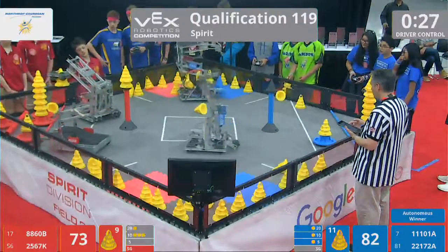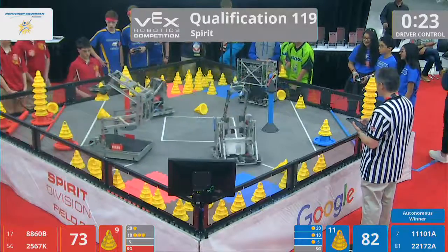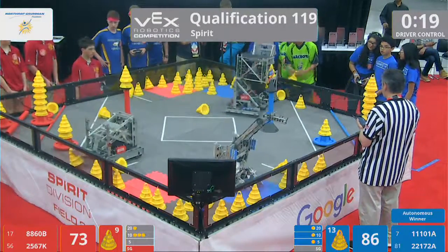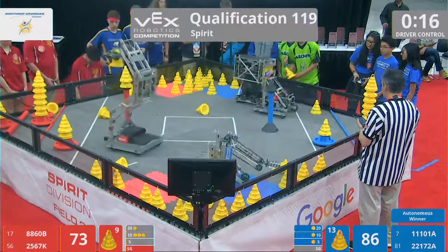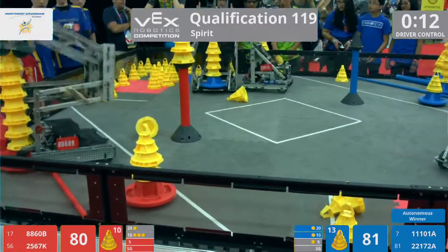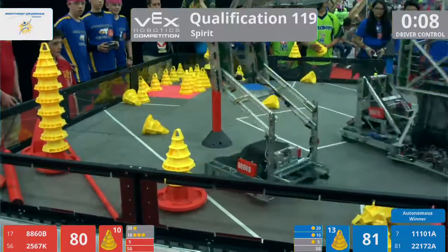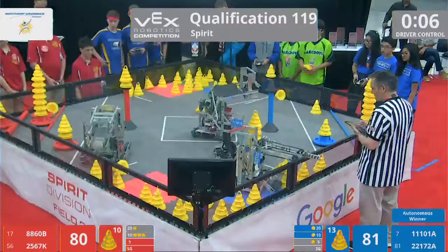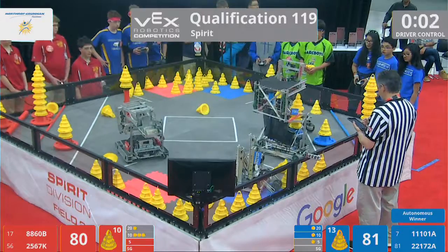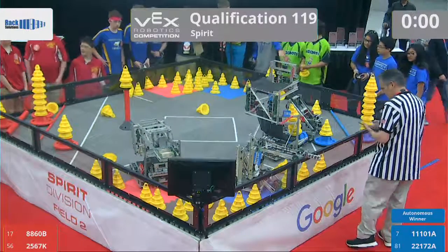Only three for blue. Speed Demons are trying to pick up that fourth one — Speed Demons know they're going to have to be speedy. Let's see how speedy they can get these autoloadable cones too, already. Using that human-robot interaction, trying to get some synergy going. They've already got a four-high stack. The driver and the autoloader need to be in good communication in order to be effective. With only one second on the clock, it looks like 2567K doesn't want Speed Demons to reach that zone, but that mobile goal will end up still touching Speed Demons.